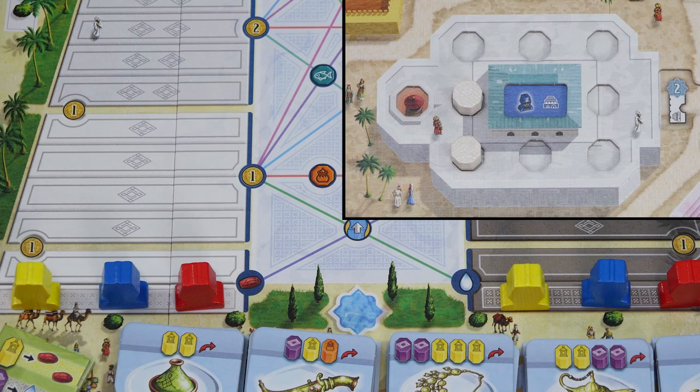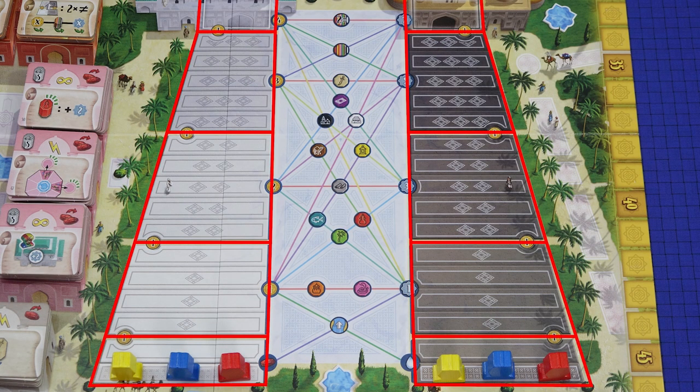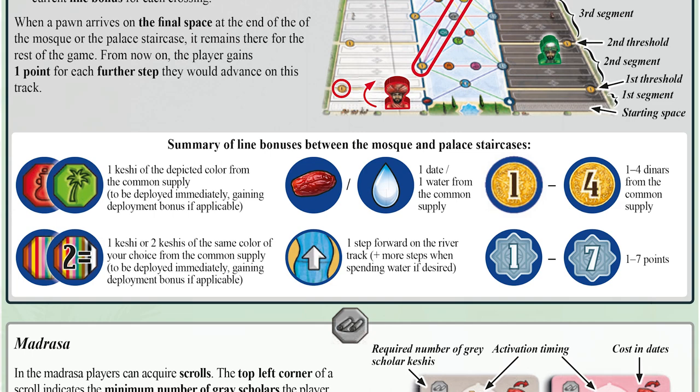The palace and the mosque actions work in a similar way to each other. When performing the palace action, your pawn advances one step up the palace staircase for each noble in your palace. When performing the action of the mosque, your student advances one step up the mosque staircase for each cleric in your mosque. The two staircases are each divided into five sections. When your pawn crosses the threshold into a new section, you immediately receive two benefits: one dinar as shown on the border between the two sections, and a connection bonus based on the line connecting the section of both staircases currently occupied by your pawns. For example, you advance two steps up the palace, cross into a new section, gain one dinar, then choose one of these benefits: one dinar, one space up the river, or one water. A summary of these bonuses can be found in the rulebook. If a pawn crosses more than one threshold, resolve the bonus for crossing the first threshold first, then the second. When a pawn arrives on the final step of either staircase, it remains there for the rest of the game, and you gain one point for each further step you would have advanced.